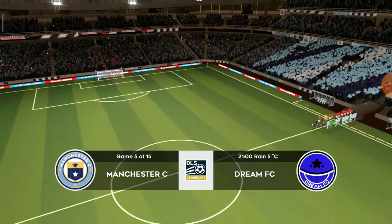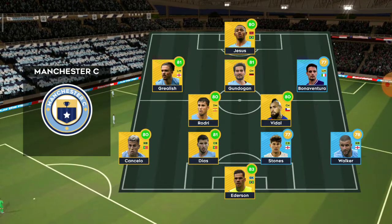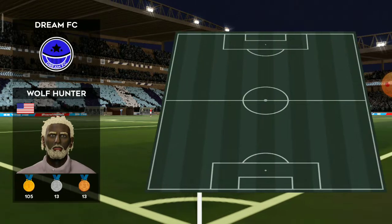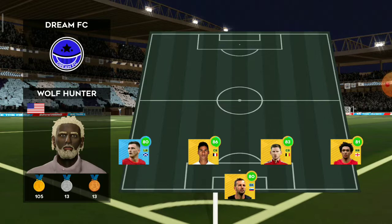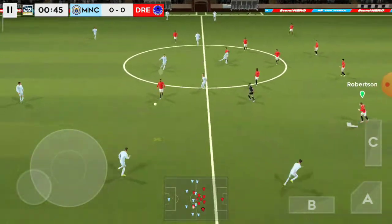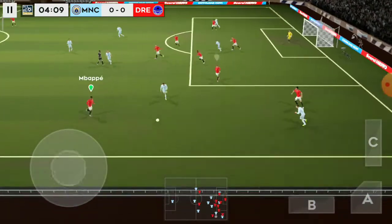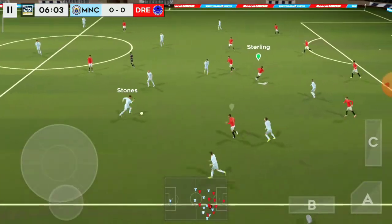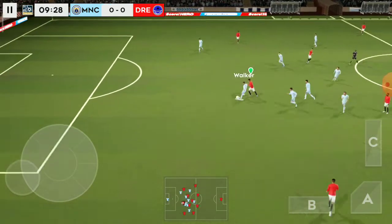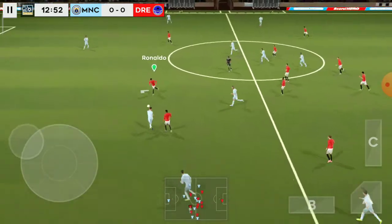These two famous teams have once again brought a huge crowd. Team line-ups have been announced — let's see how they weigh up against each other. This is the eleven unveiled by the home team, and here is the away team formation. Now Walker — good distribution. Stones. Here's Ronaldo — he's shown his skill, and he's won it back for his team. Passed well.